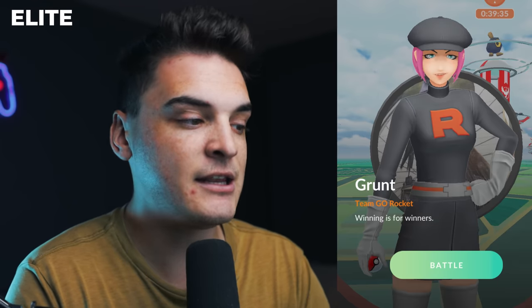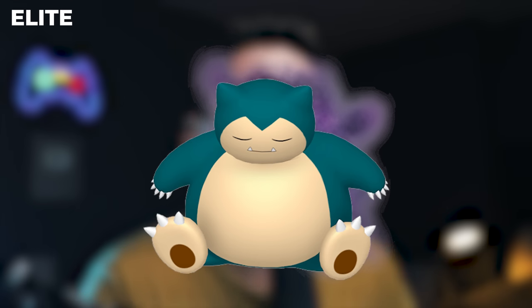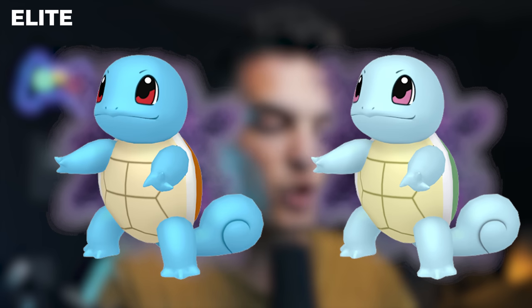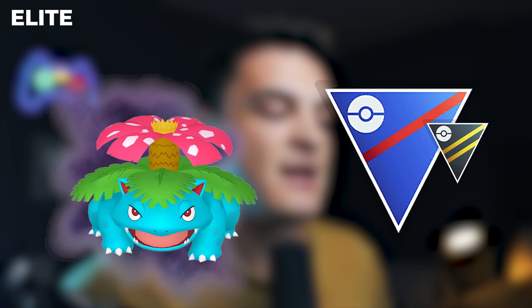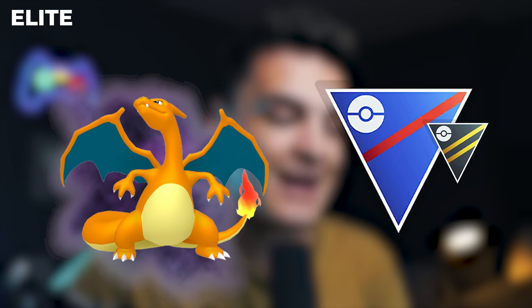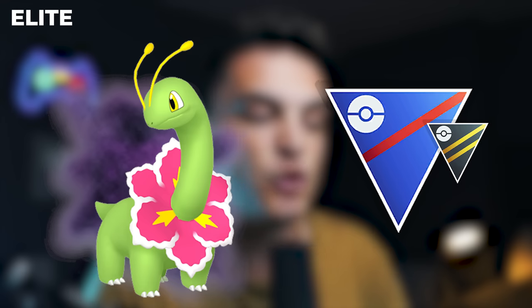The Elite Grunt has male or female variants. A female Elite Grunt — saying 'Don't bother, I've already won,' 'Get ready to be defeated,' or 'Winning is for winners' — gets you Shadow Snorlax, a very good Master League Pokemon. A male Elite Grunt gets you Shadow Bulbasaur (can be shiny), Shadow Squirtle (can be shiny), Shadow Charmander (can be shiny), Shadow Quilava, Shadow Croconaw, or Shadow Bayleef. All of these are great: Shadow Venusaur is a good Grass-type Raid attacker and good in Great and Ultra League; Shadow Charizard is one of the best Great League and Ultra League closers and a good Fire-type Raid attacker; Shadow Typhlosion is a great Fire-type Raid attacker; Shadow Feraligatr is a good Water-type Raid attacker; and Shadow Meganium is good in the Great League and Ultra League.